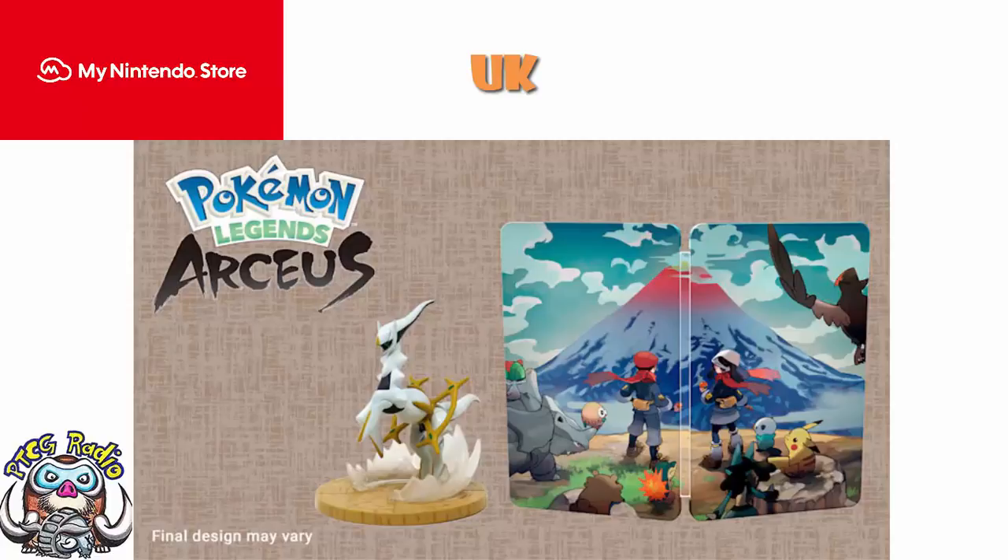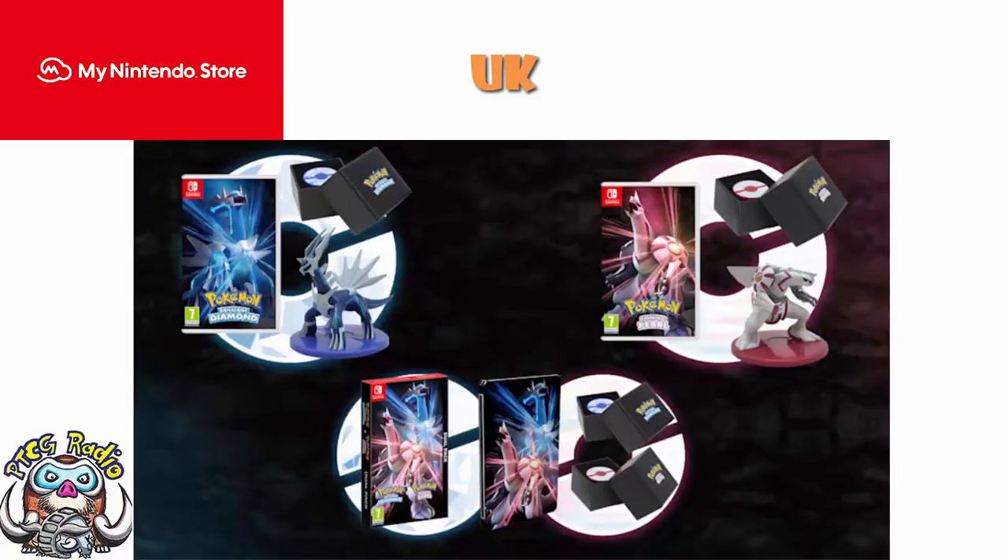As a quick side note, over in the UK, the Nintendo Store did give out figures and pins for Brilliant Diamond and Shining Pearl. They have been delayed — I don't have my pins yet. There's been an announcement: the Steelbook went out, nothing else did. But they're delayed, and they will be following mid-December. Upsetting, but I think we'll probably live.